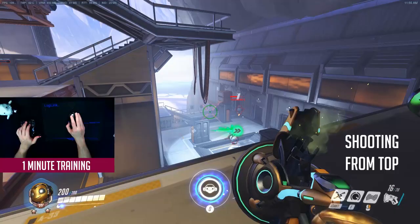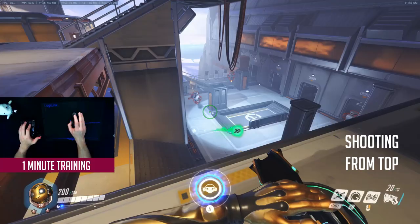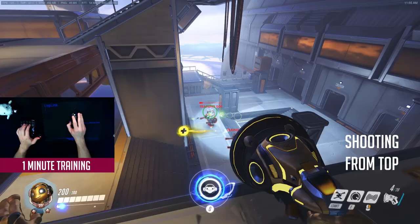The next drill teaches you how to land your shots from high ground. Go to the upper floor of the training area and shoot the bots below you. This position not only allows practicing from an elevated position, but also gives you the chance to learn how to hit long distance shots. Integrate your movement into your aim. Switch between speed and heal and amp the speed up too. Do this drill for 1 minute.